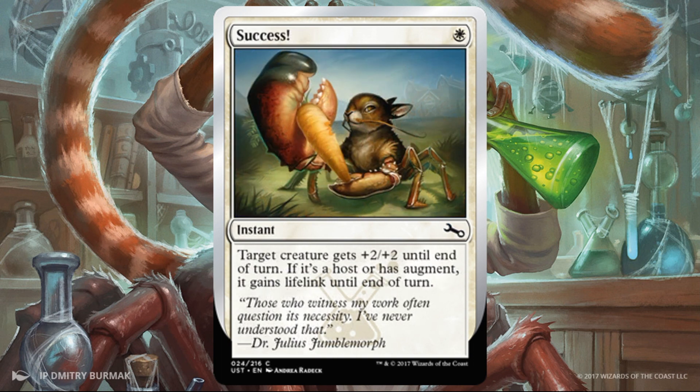Success! This is a great combat trick. Even if you don't read the second sentence: one white, it's an instant, target creature gets +2/+2 till end of turn. Wonderful — sometimes that will work in lieu of a removal spell. And beyond that, if it's a host or has augment, it gains lifelink. So even more bonus on top. Actually a very good pickup for a combat trick.